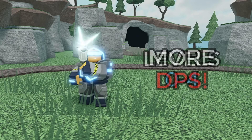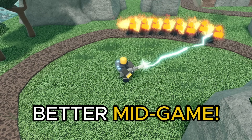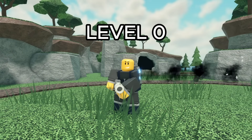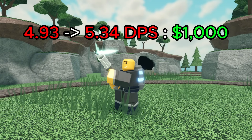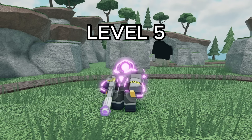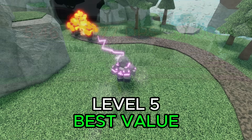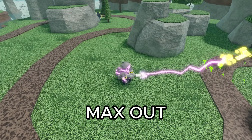Every level before max level got a pretty significant increase in DPS, and every level got better value. This makes the accelerator much better in the mid-game, as higher value will make it more worthwhile to save up for. Its value at level 0 went from 4.93 to 5.34 DPS per 1k spent, which is a decent increase. And while its DPS didn't get better at max level, its value did, increasing from 5.46 to 5.77. This is still the level with the best value, which is convenient for a late-game DPS tower, as you want to max them all out.